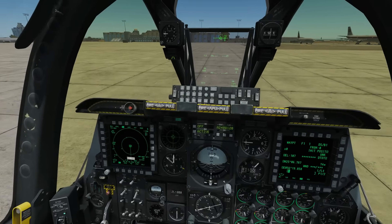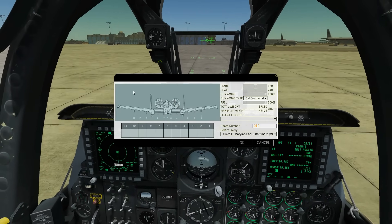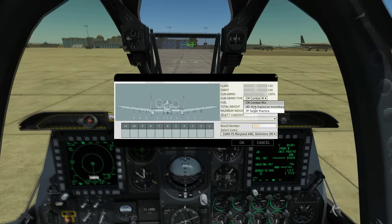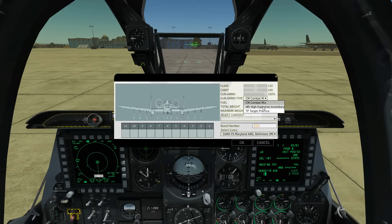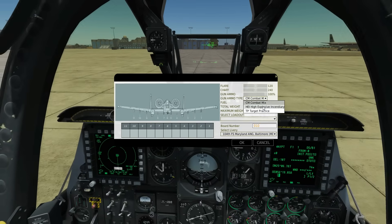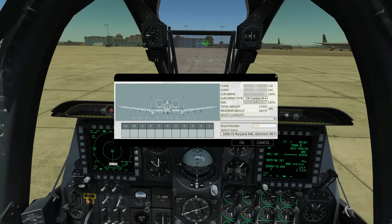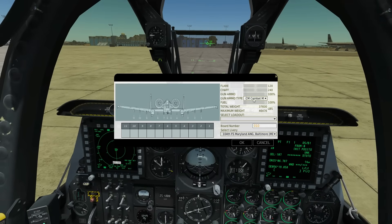Let's go straight to the armament screen. Obviously we've got the gun as standard. We can change the gun ammo type here - either high explosive, combat mix, or air-to-air. High explosive is the best, but realistically as you're probably going to be doing a ground attack mission you're probably going to have combat mix, which does contain an amount of high explosive rounds so it can still be used for air-to-air.